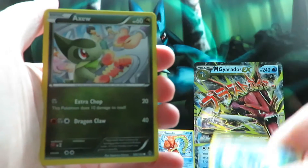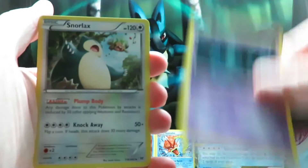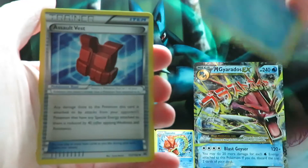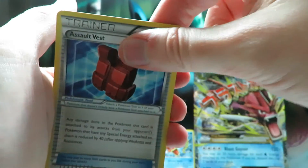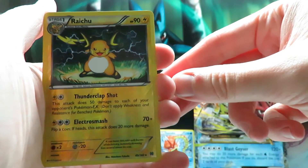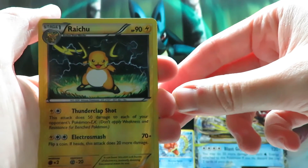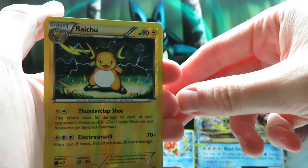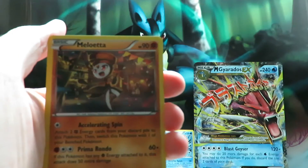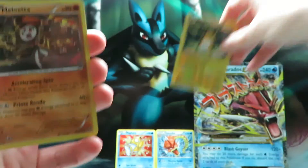We start off with Hoothoot, Misdreavus, Froakie, an Axew, an Elgyem, Snorlax, Vanillish, an Assault Vest. Our reverse is Raichu — look at that, that is a Rare as well. That is awesome artwork; I haven't pulled this card yet at all, so that is nice. And our final card of this one is a Meloetta, a regular Rare.